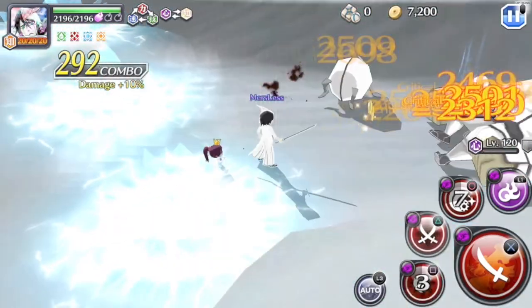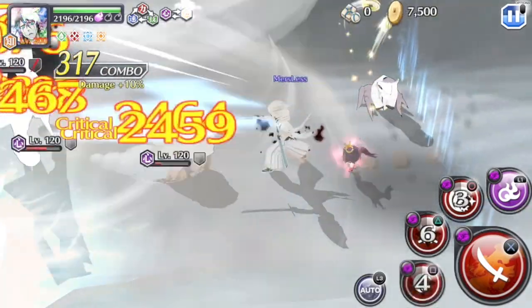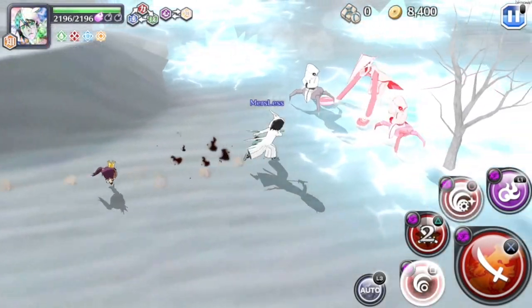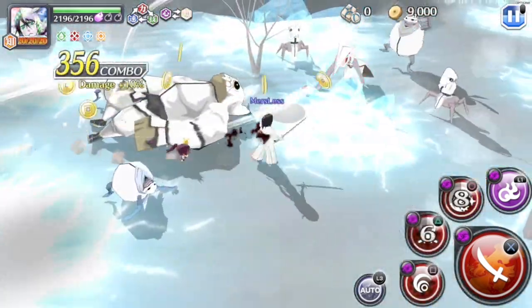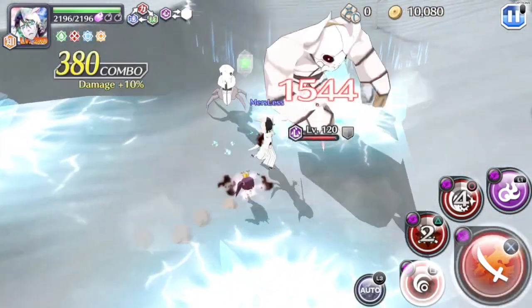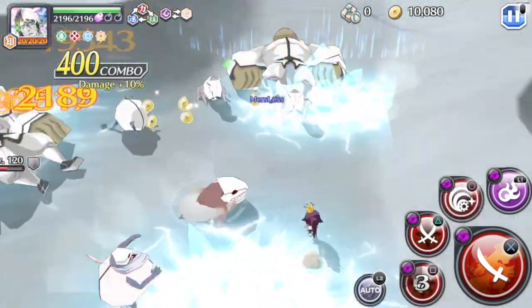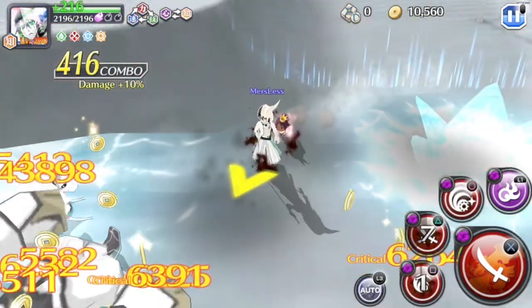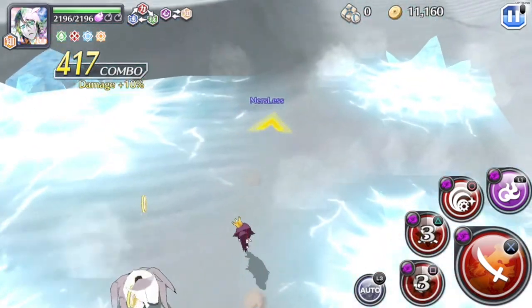Yeah, units like Lisa and this Ulquiorra here will age really well, especially since Ulquiorra is a super pot unit and he has an increased droplet damage of 30%. Units like these aren't going to go away anytime soon — they're going to be really great. Since he's a premium unit, you will eventually five-star him if you just summon with BBS tickets.